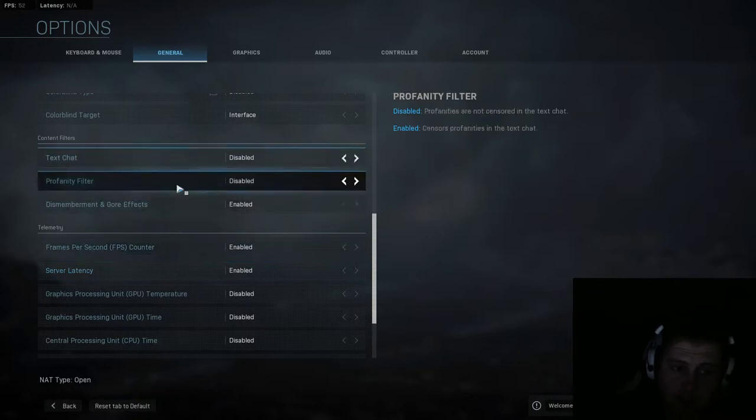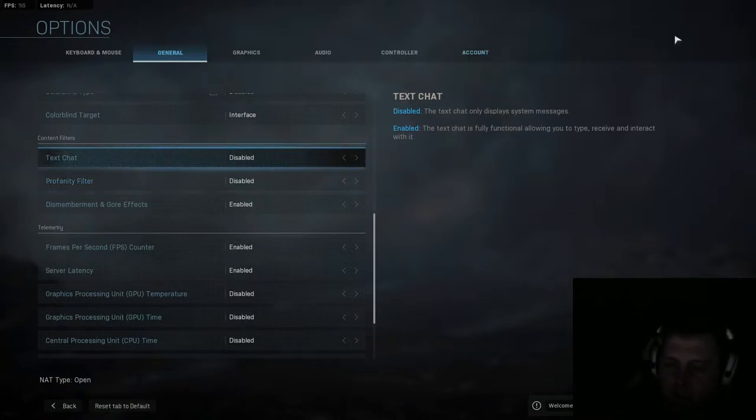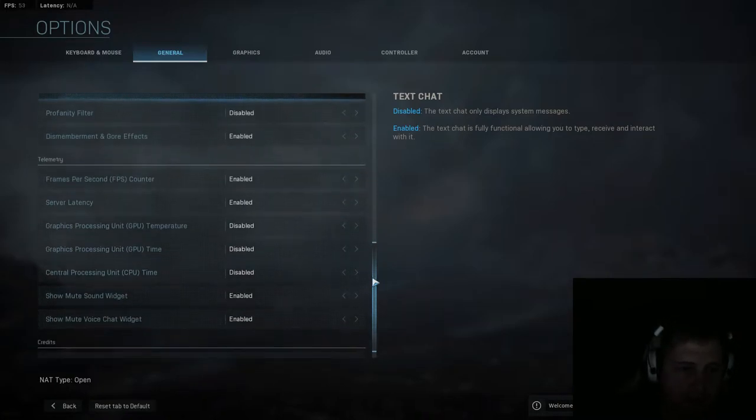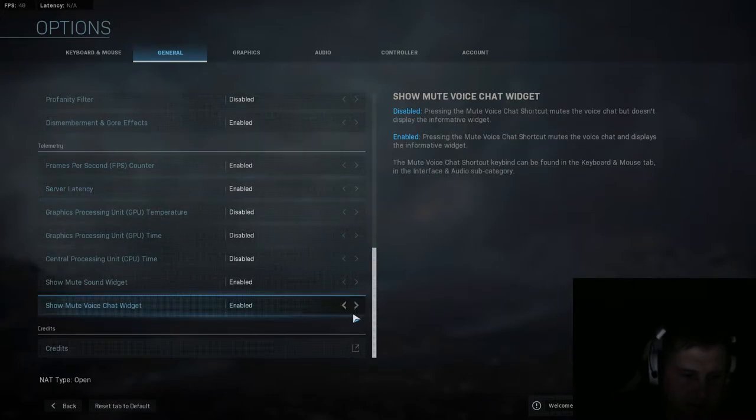Profanity filter — if someone says a bad word, they can make that not appear. But if you don't want a chat box obstructing your screen, that doesn't help. FPS counter you want on. Server latency you want on. That's just sort of basic stuff.